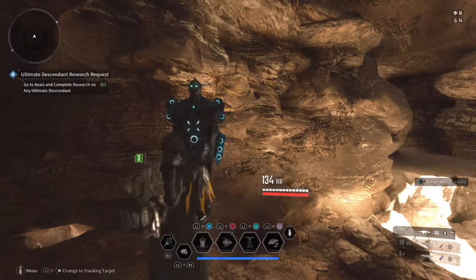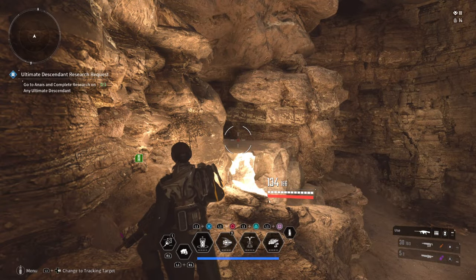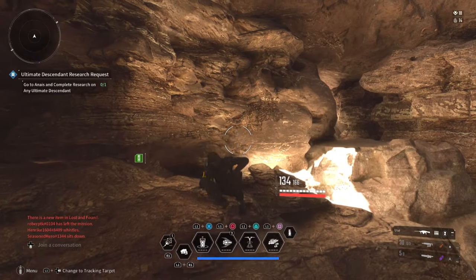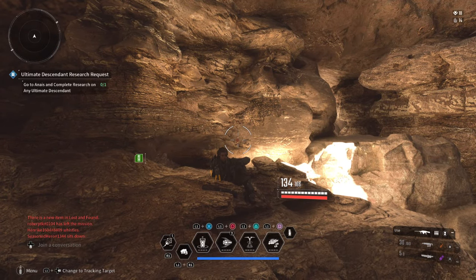Ideally, the whole point of this farm is to use the local vault that spawns near the base camp and farm the vaults until you can't anymore. You would then do the side mission which will drop the necessary materials for you to keep going as long as possible. All you're doing here is basically going back and forth until you get pretty much bored of it.